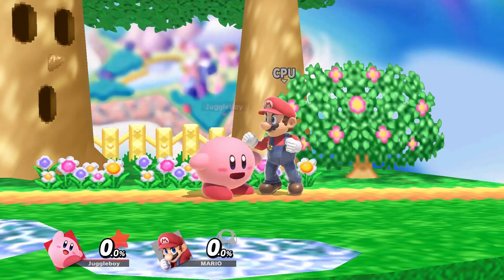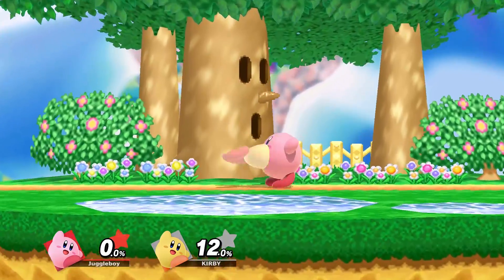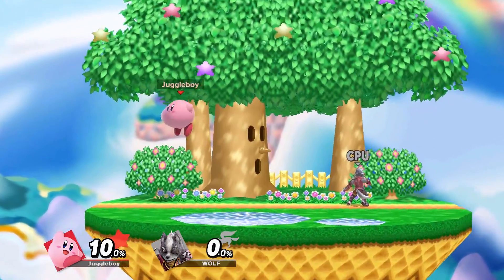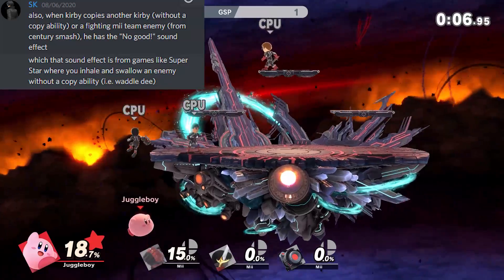As far as sound effects go, there's a sound Kirby makes when he inhales an opponent and receives their power. But there's a different sound when he inhales an opponent without getting a copy ability — like when he inhales the sandbag, another Kirby, or one of the mob smash opponents. He does get the regular sound though if he inhales a Kirby who already has a power.